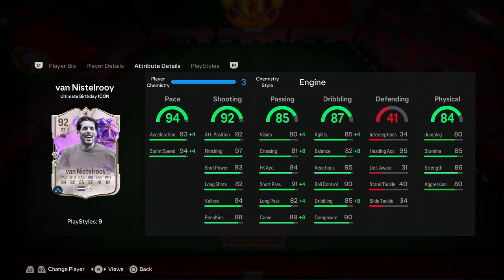With the shooting stats being so good, the recommended chemistry style for this card 100% has to be the engine. You definitely need to upgrade his dribbling. With the engine, you get a plus 4 to his agility, a plus 8 to his balance, and a plus 8 to his dribbling — just so Van Nistelrooy feels the best he possibly could on the ball. So his agility bumps up from 85 to 89, his balance bumps up from 82 all the way up to 90, and his dribbling goes from 85 all the way up to 93.